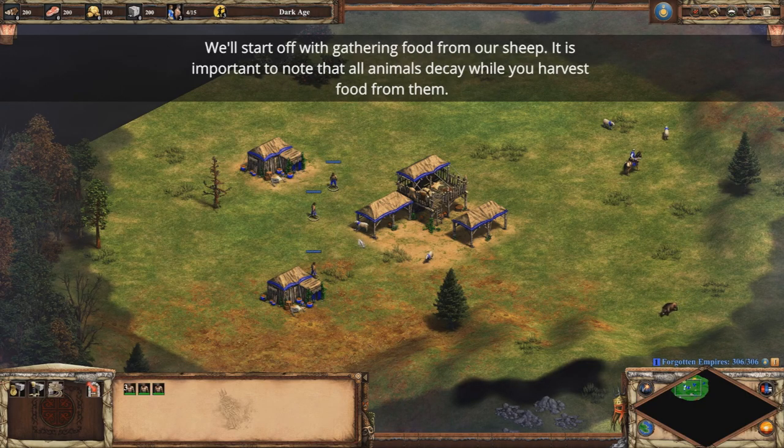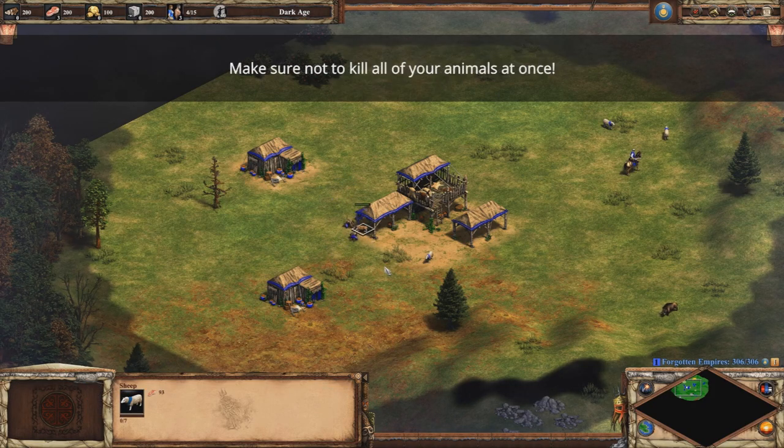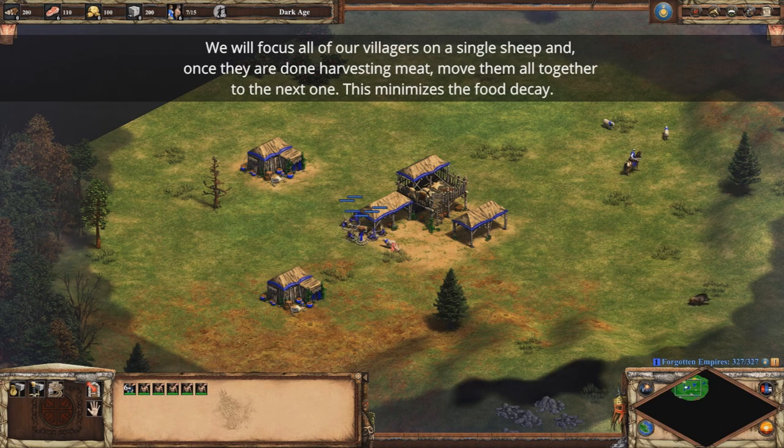We'll start off with gathering food from our sheep. It is important to note that all animals decay while you harvest food from them. Make sure not to kill all your animals at once. Focus all of your villagers on a single sheep, and once they are done harvesting meat, move them all together to the next one. This minimizes food decay.